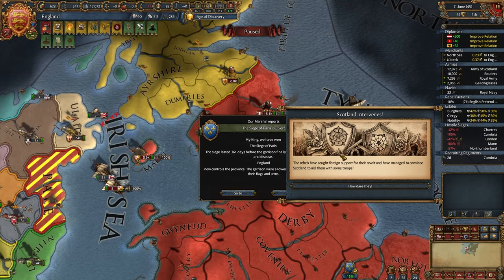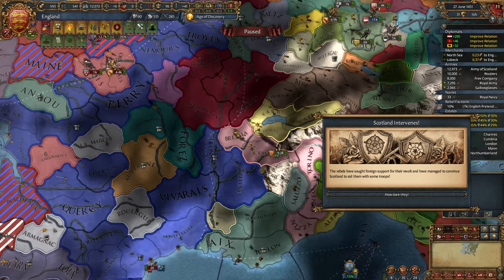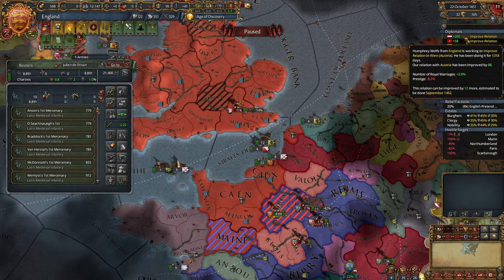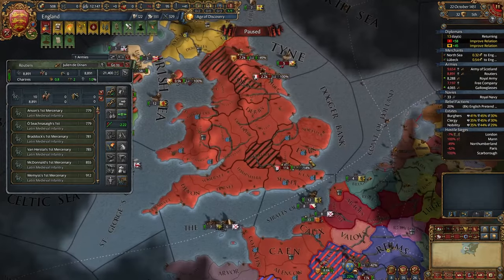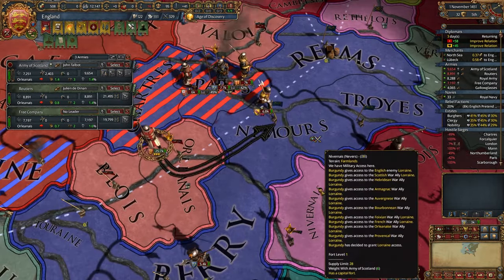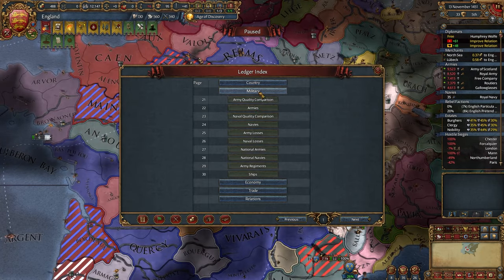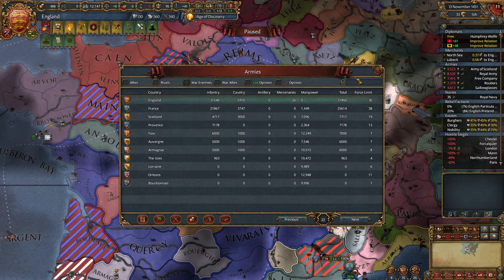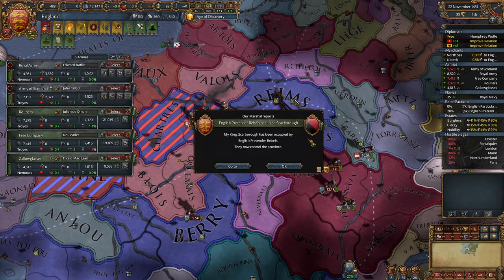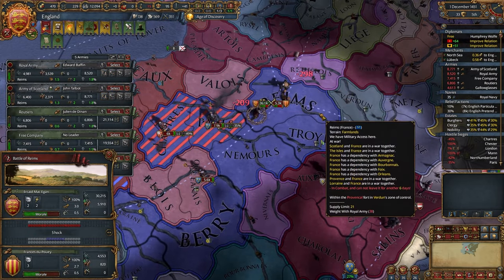Finally, the Siege of Paris is over. Just need to wait a few months and the war would be much easier. Stack wipes are cool, but I'm not sure I can keep this up. They also have one mil tech more, so it's really an unfair fight. Let's take a look at their military — more enemies. They don't have manpower either, which is good. I'm afraid I can't fight one-on-one; I need a very big advantage.